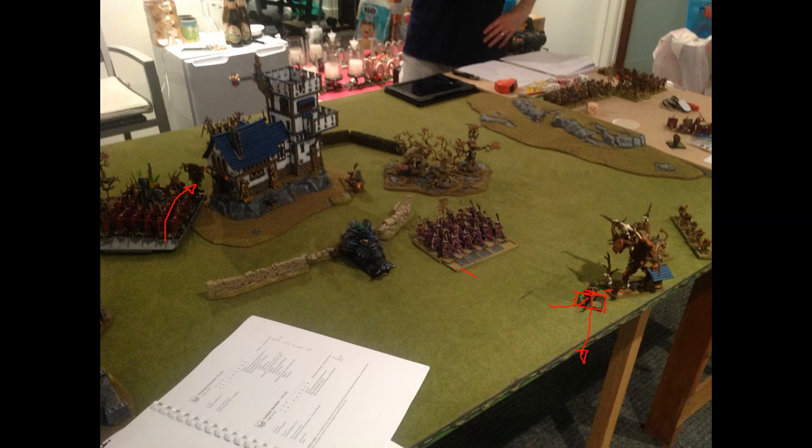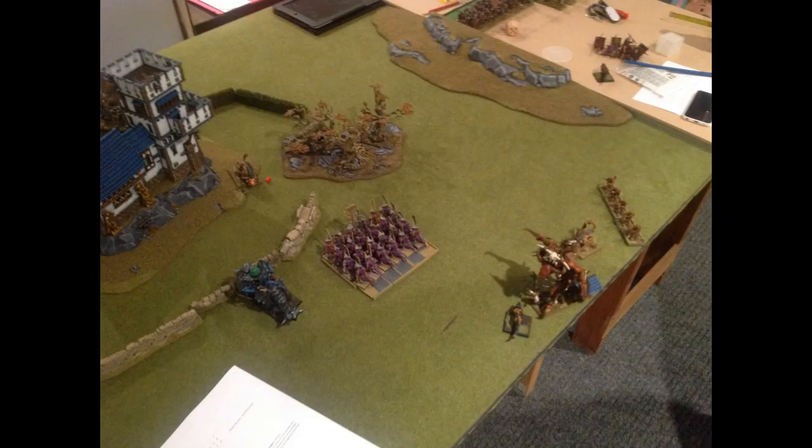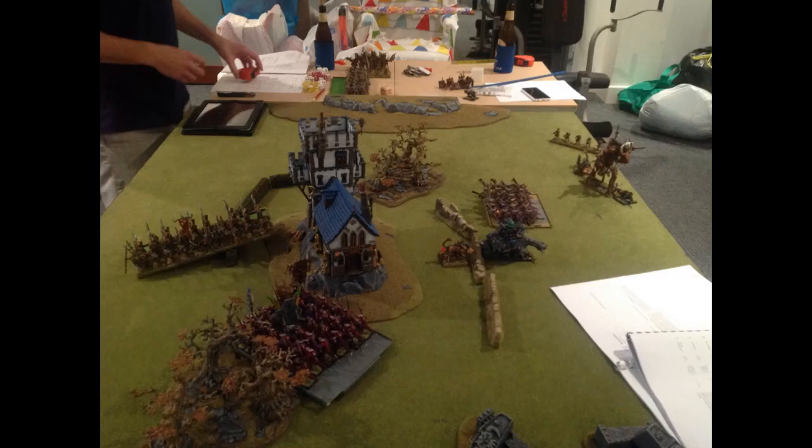I turned my Temple Guard around and marched them towards the building. I figured if I lost my Core Star, the Temple Guard could get in and finish him off. But it's turn four — turn five gets me here, turn six I'll get in the building, then it's game over. I don't know why I did this, I should have done something else. I thought I was being smart redirecting the Gorgon and marching away, but I'm not going to get anywhere in time. Hindsight is 20-20.